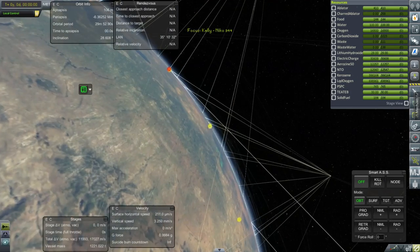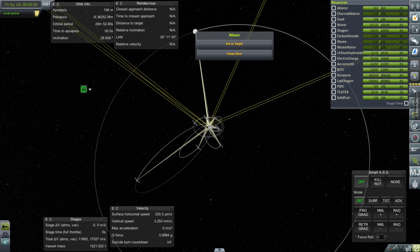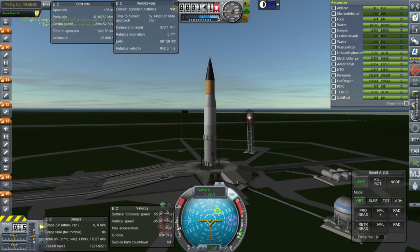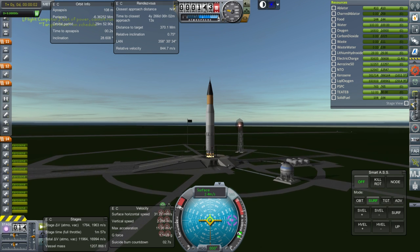We'll have to get into the same inclination as the moon, because if something goes wrong with the main mission it'll be going into that inclination too, and we don't want it to be wildly off when we try to rescue it. SAS on, throttle is up, ignition — and launch. Up we go.